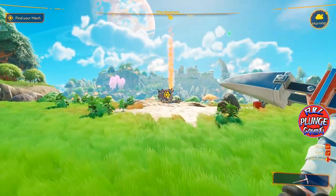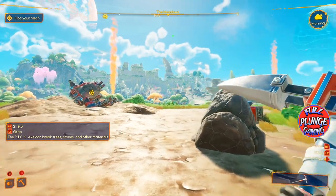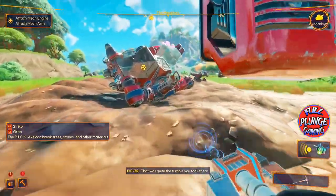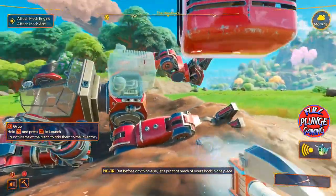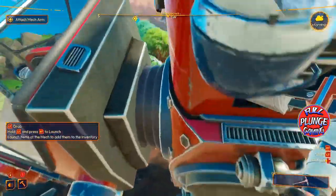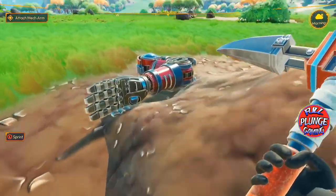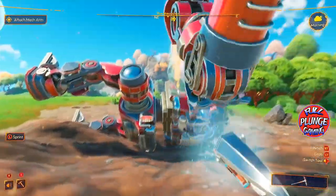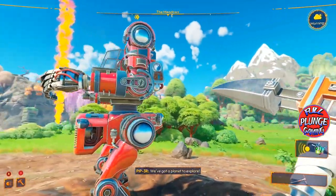Here we are — I got a tool. Grab. Strike, strike. Finally getting through. The NPC says: 'That was quite the tumble you took there. Luckily your biometrics tell me you're A-OK. Let's put that mech of yours back in one piece.' I need to attach the mech arm — there's the arm. Now flip that sucker sunny side up and hop in. We've got a planet to explore.